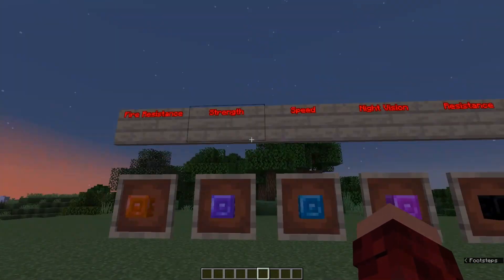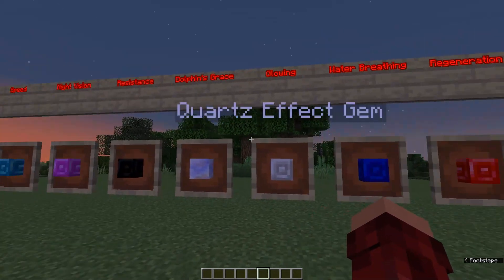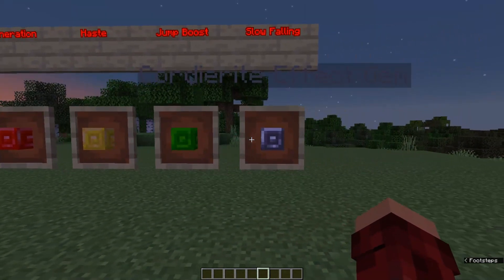Each one of them gives you a different effect when you hold it in your offhand. This one will give you Fire Resistance, Strength, Speed, Night Vision, Resistance, Dolphin's Grace, Glowing, Water Breathing, Regeneration, Haste, Jump Boost, and Slow Falling.